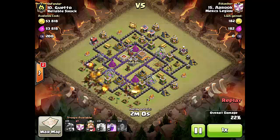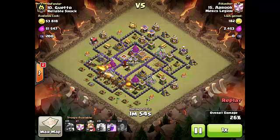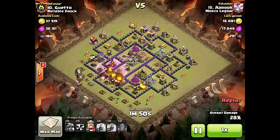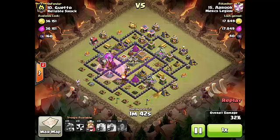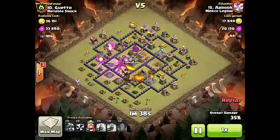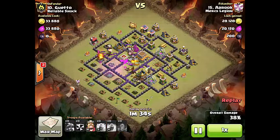One thing you can do with really close air defenses is use one spell to help target multiple defenses. That Dragon is coming over right where he needed it to, drops a Rage spell right in the middle, and notice how it's kind of equal between the two air defenses. That means the Dragons and Balloons that get there are going to be raged up and equally go to both of those air defenses. Look at that beautiful split right there between the Balloons and Dragons — takes out the air defenses.